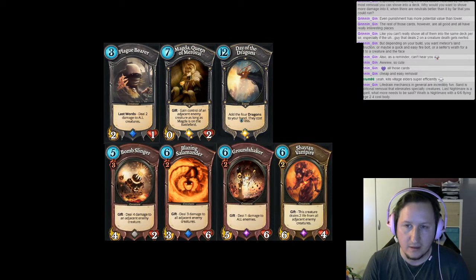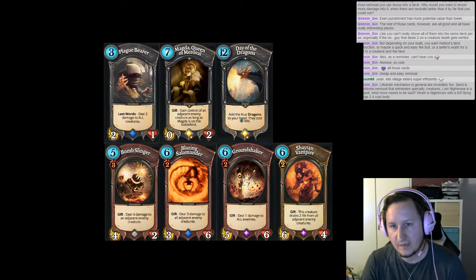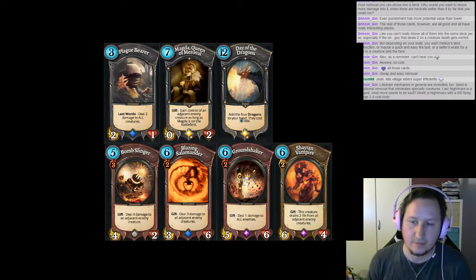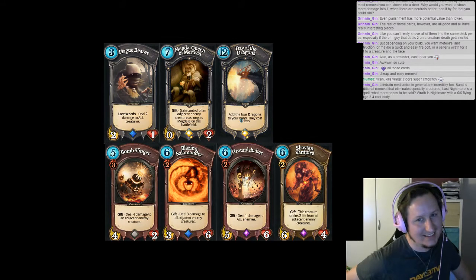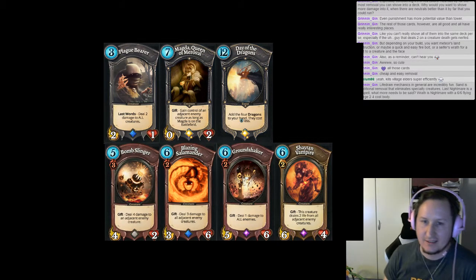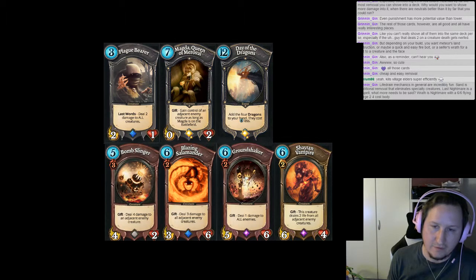Like Plague Bearer — that's the only one, I guess. And then all the beautiful red and yellow cards that deal damage to enemies when they enter the board. I've seen a lot of people run Plague Bearers and I'm still not sure about that card. It's a good effect, but it's also an effect that your opponent can control when it goes off. On the other hand, it can deal four damage to a minion and two to all the other minions.